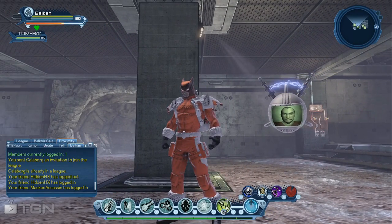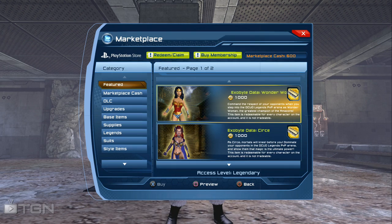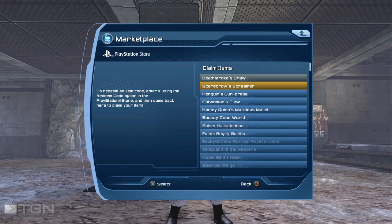I'll show you how you can redeem it — very easy. You have to be on the marketplace, go up to redeem and claim. Then you see a list of items and there you see the Tom bot device — just press X, easy.